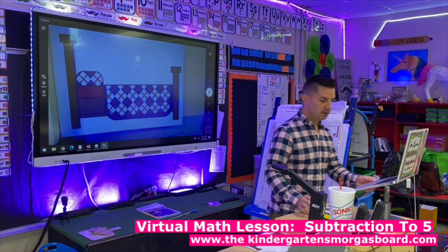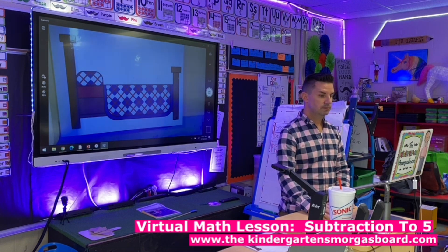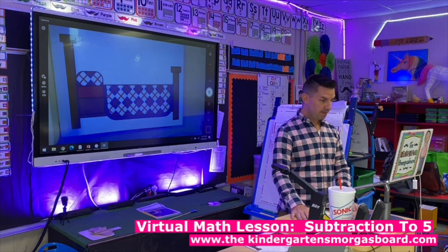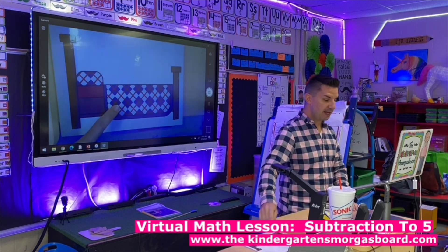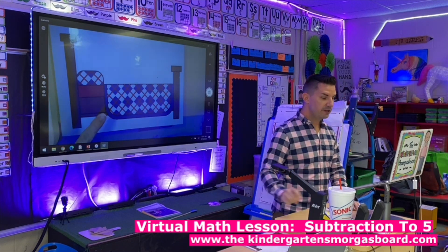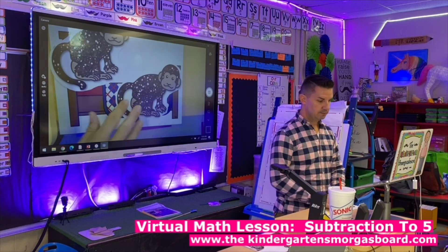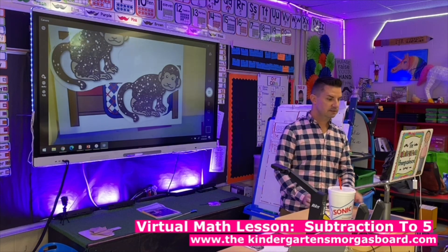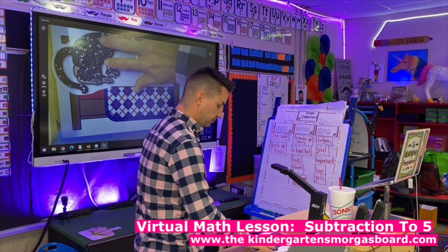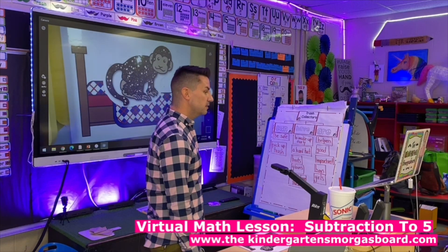All right, are you ready? Here we go. We're going to pretend. I've got my bed and I actually have some monkeys. So you're going to pretend with your blocks. In your bed, I want you to put two monkeys. Everybody got two monkeys? Takeaway one monkey. How many are left? One. So two minus one equals one.